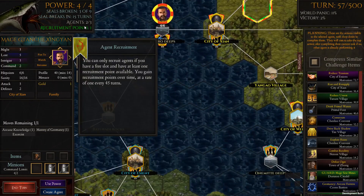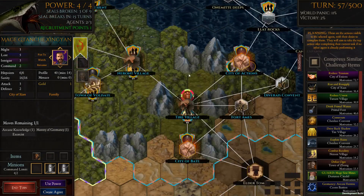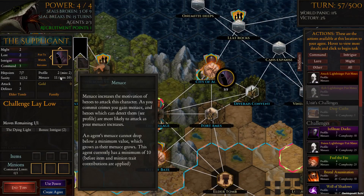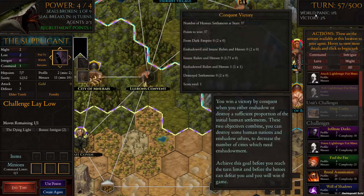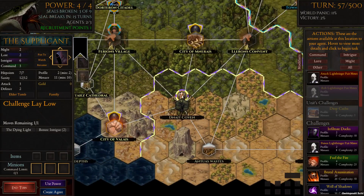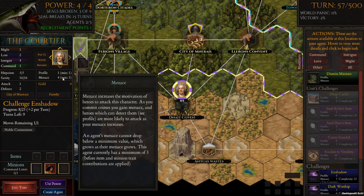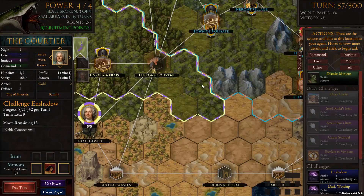I don't want to get another warlord because I only get recruitment points every 45 turns and I'm still a fair way off the next one. Looking at these agents, he's now down to basically minimum menace because of that sacrifice. World panic is fairly low. We've now got one hero that's in shadow — that's good. This one is also down to basically minimum on this side. He is creating the enshadowment in nine more turns.